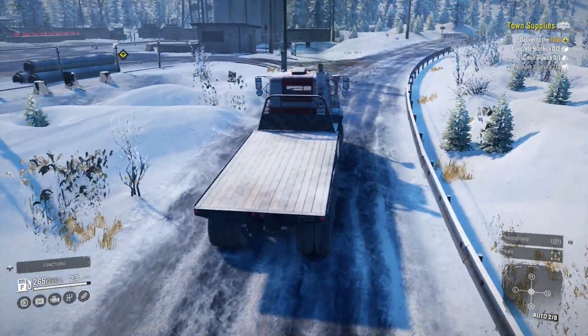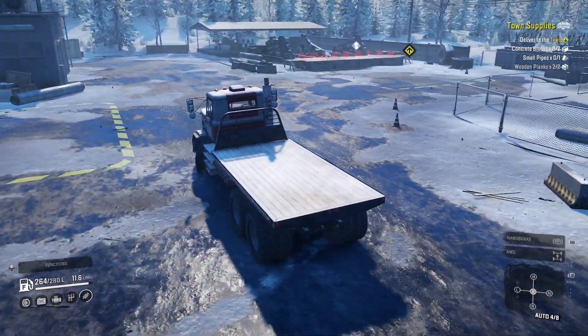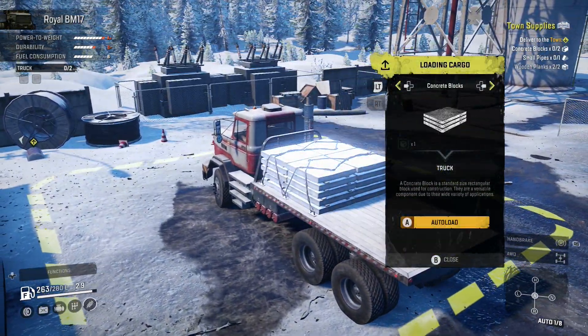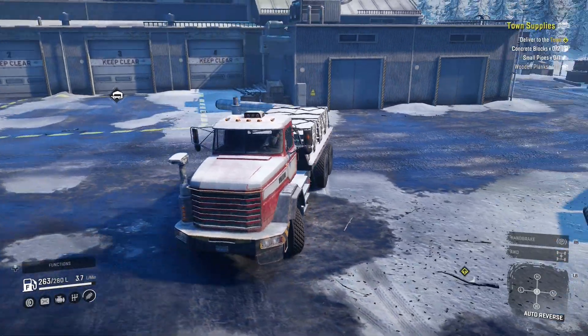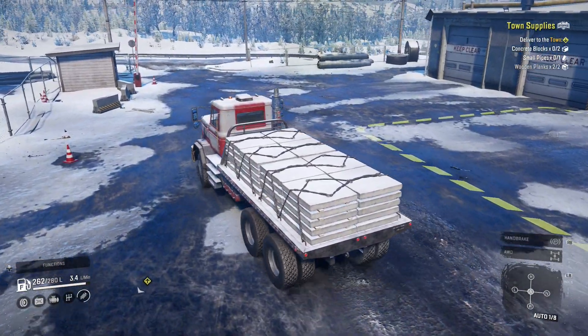Okay here we are. We're going to turn in here - let's see what do they have. Definitely they should have some concrete blocks. They do! Concrete blocks, there we go. So we got two of them and now we're going to deliver that and then go to the warehouse. Also along the way we're going to discover some new roads, so that's good.